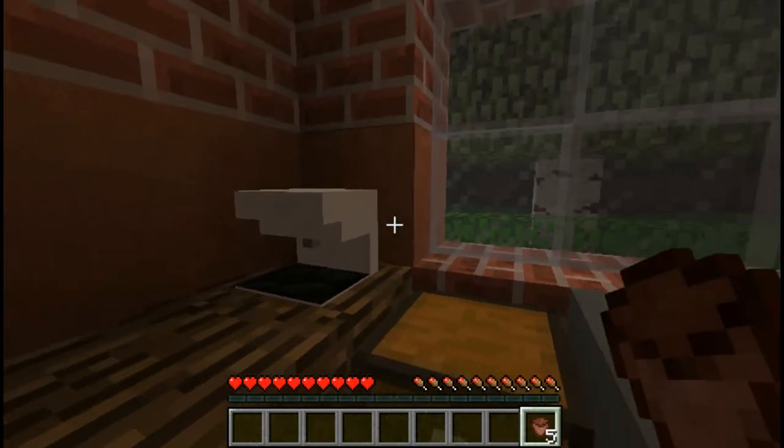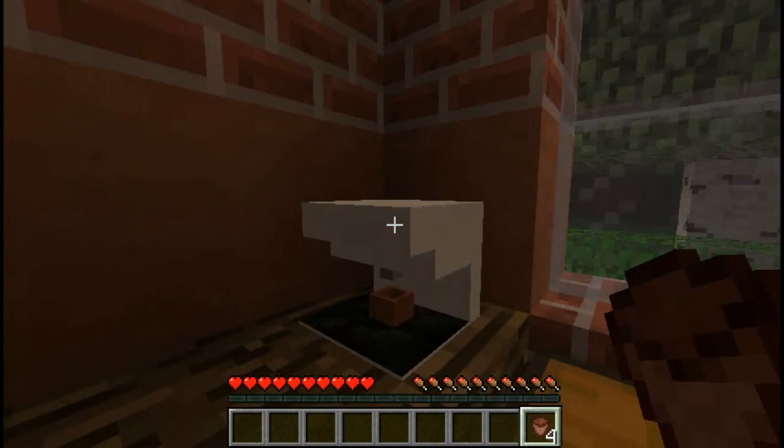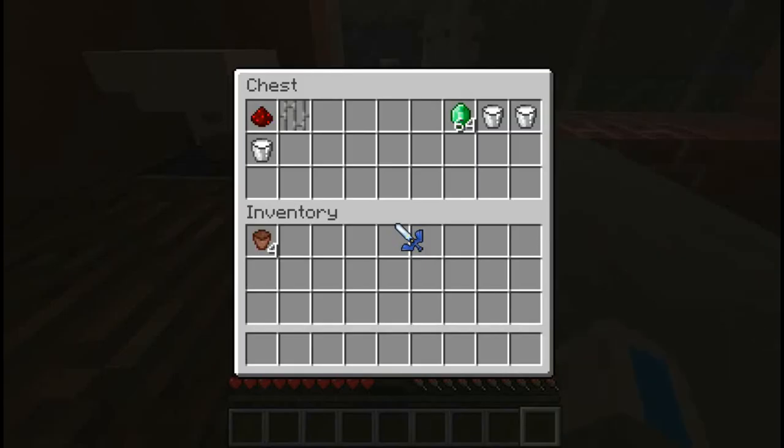Now, one of the most important steps to making coffee is actually placing a cup. You can use a flower pot if you want to, because it can function as a cup.